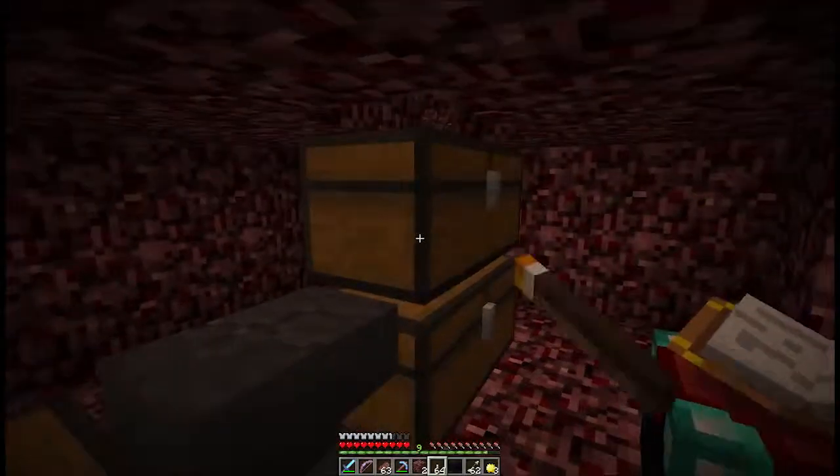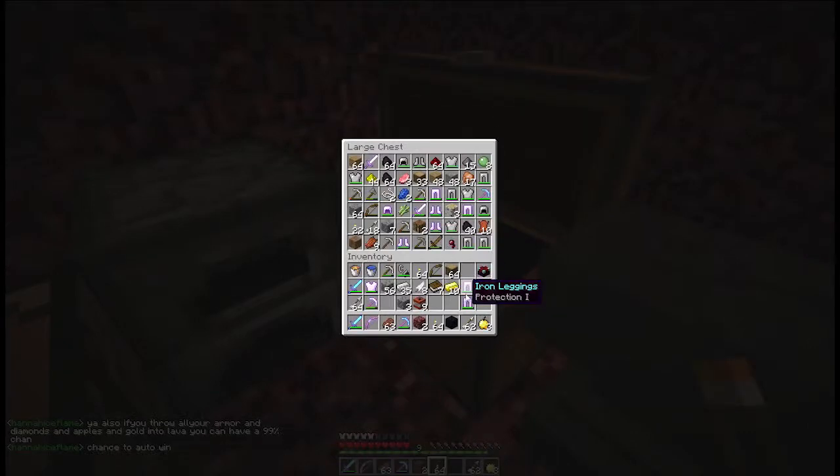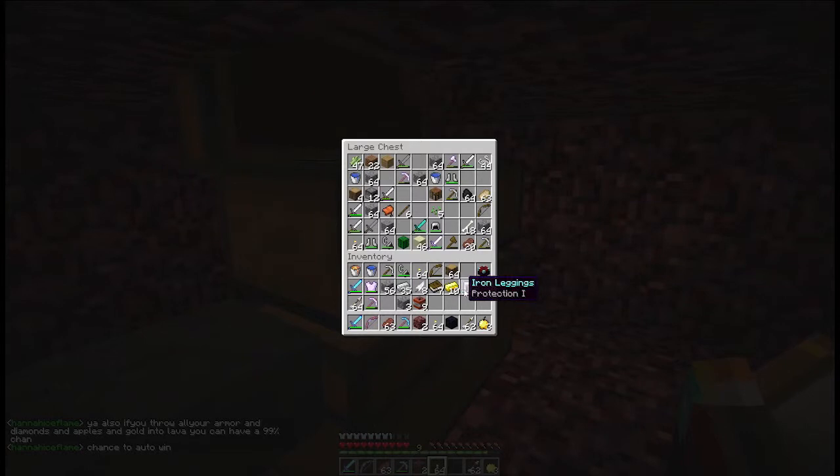Oh, I have another power bow so I can just combine those, right? Yeah, just combine them. Try not to waste all your levels - it only costs three, so it's now a power two. And my sword - my sword is sharpness one, but there is another one that is sharpness one so I can combine those for sharpness two. That costs 23 levels - I can't do that. Don't do it, yeah, don't have enough. Let me cook up some more. I have 63 steak. I can combine my pants though - let's see what that costs. That's too much as well, okay, I'll just go with these.